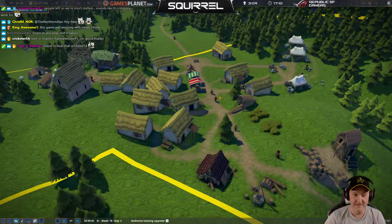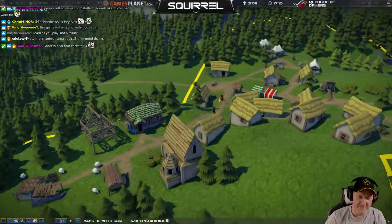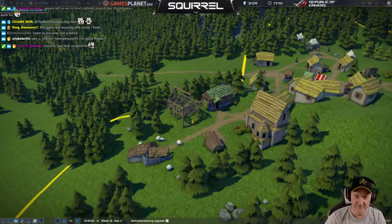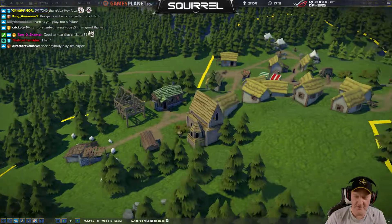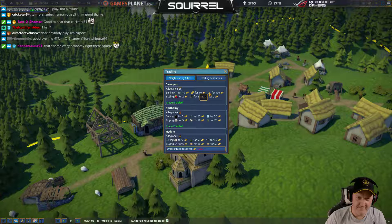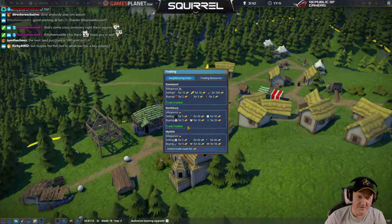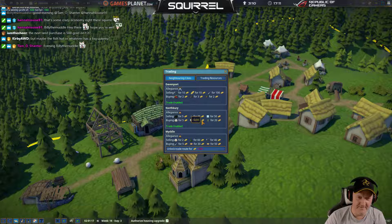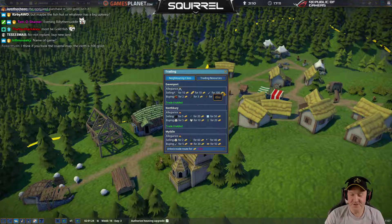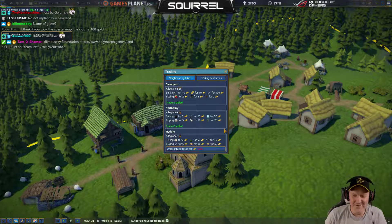Fish sell for a ridiculous amount of money — absolutely ridiculous. 100 gold to buy a fish, which doesn't make any sense considering a piece of clothing costs 10, and that's based off weaving it and getting wool off a sheep. Fish, which you just pull out of the water, is 100 gold — for one fish. They sell fish for 100 gold, bread for 10, clothing for 10, herbs for 20, glass for 50, but fish for 100. Fish is worth twice as much as glass, because one comes out of the water and the other has to be smelted.